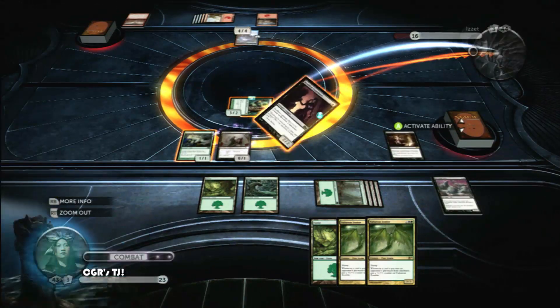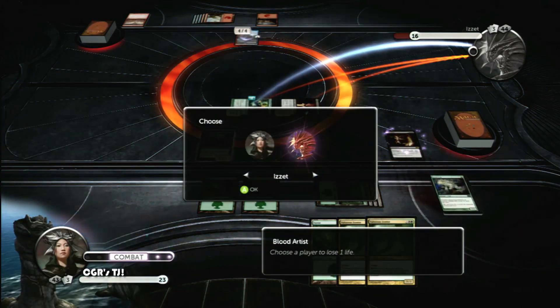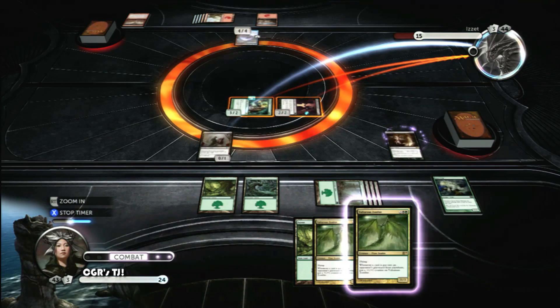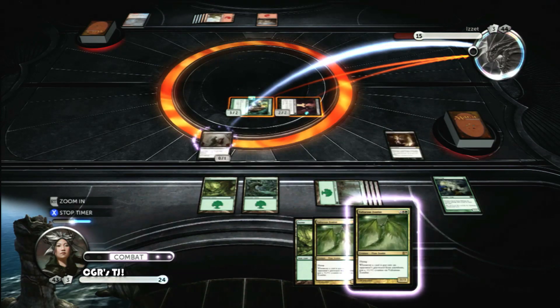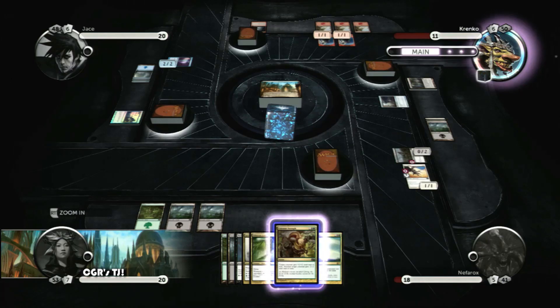Before you can use the decks, though, you have to unlock them in the campaign mode, same as the original decks. In a similar fashion, there's a revenge campaign featuring harder-core versions of each deck, a five-stage puzzle mode, and 15 more points worth of achievements. Of course, these new decks are available for all-play modes once unlocked, local and online, including the ever-entertaining Plane Chase.